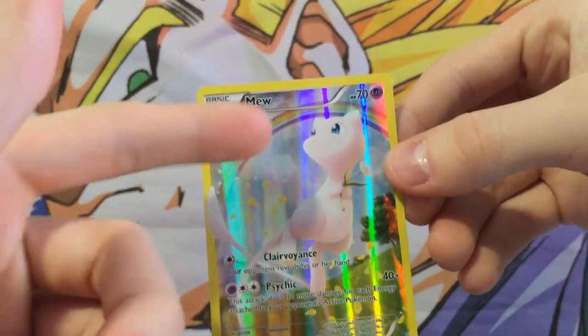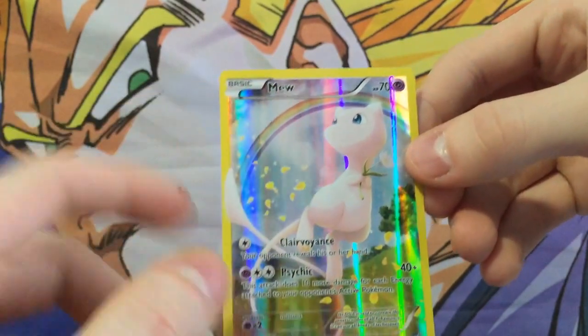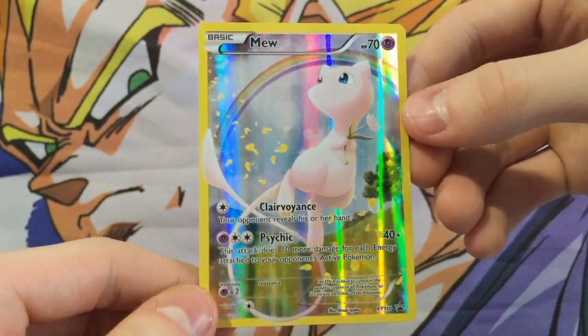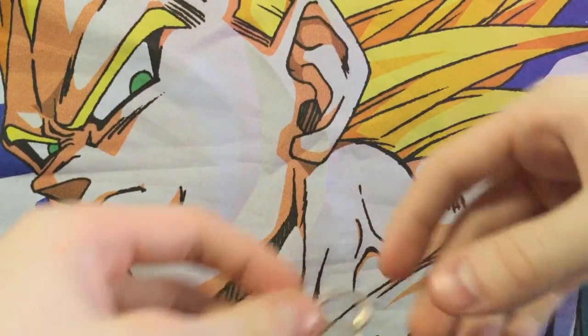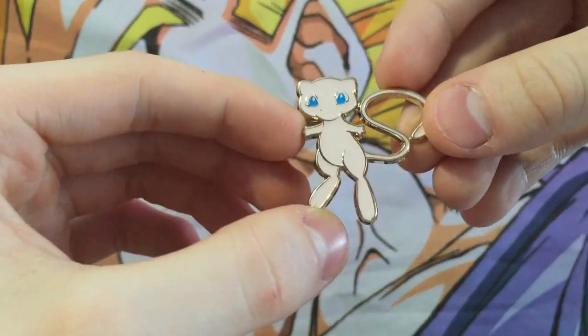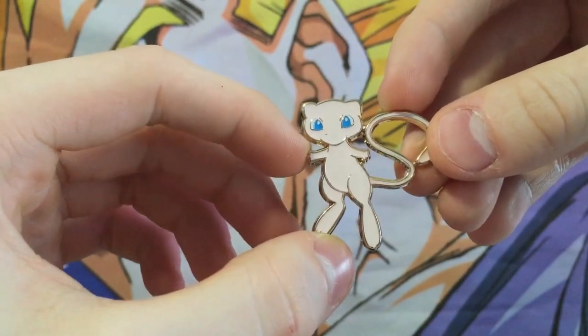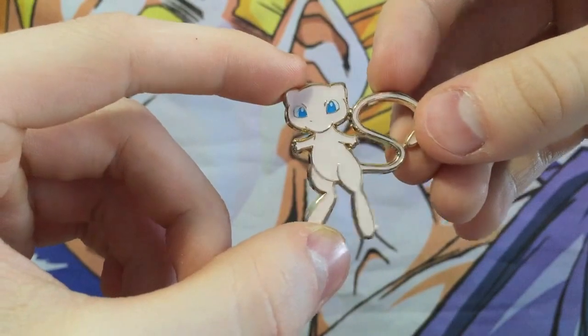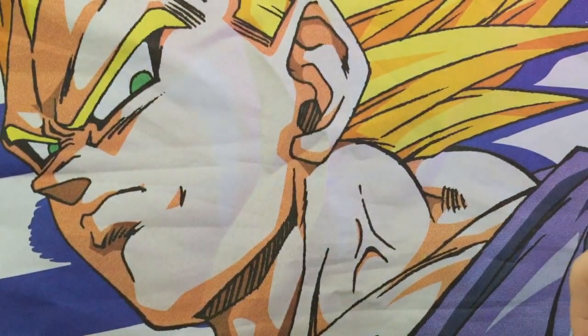I love the design on this. The rainbow at the back and the sunshine looks beautiful with the Mew holding a flower. Really love what they did with this card. And then you also get a cool looking pin that reminds me of actually generation 1 Mew, the first design for the first movie. It looks pretty neat. And then the two booster packs.